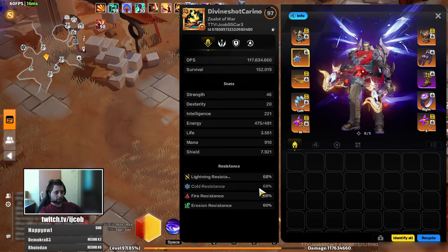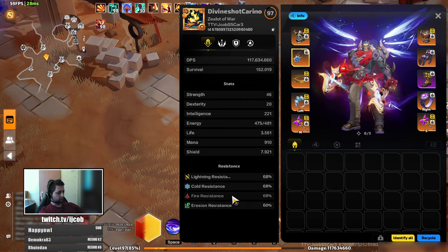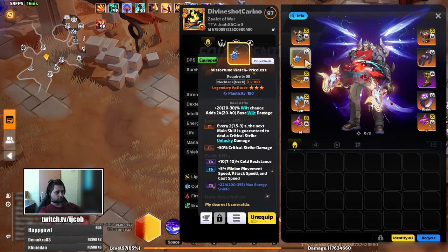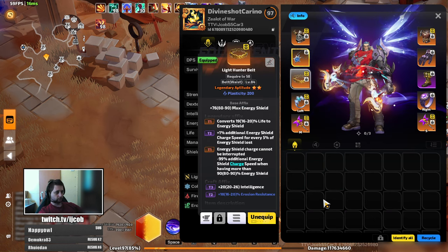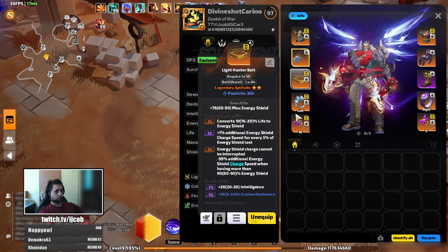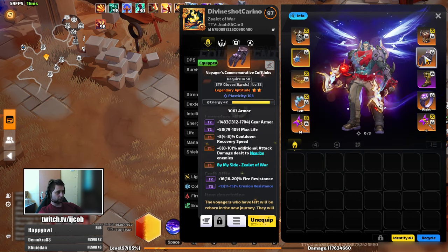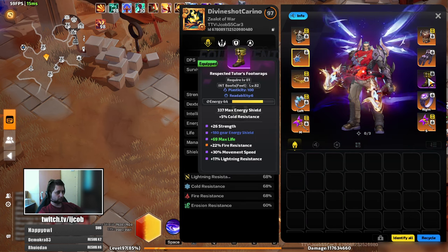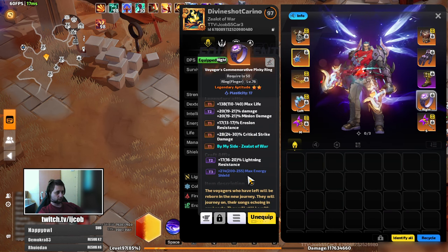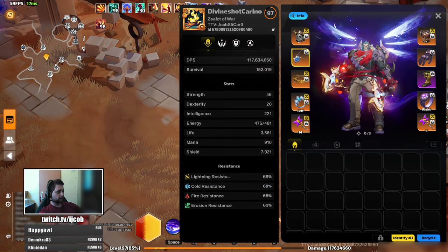For stats, I'm using the elemental resistance aura — the precise version — to increase my maximum elemental resistances and cap resistances throughout my gear. Erosion resistance I have on my helmet. I'm focusing on intelligence and energy shield on most pieces just to increase damage further. Resistances on boots, and again energy shield and resistances — intelligence and lightning damage.